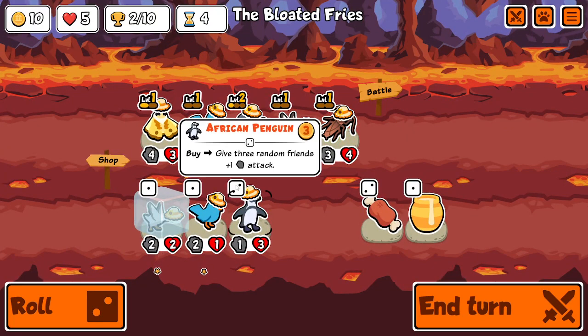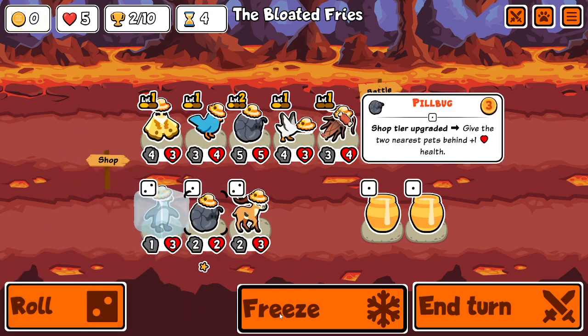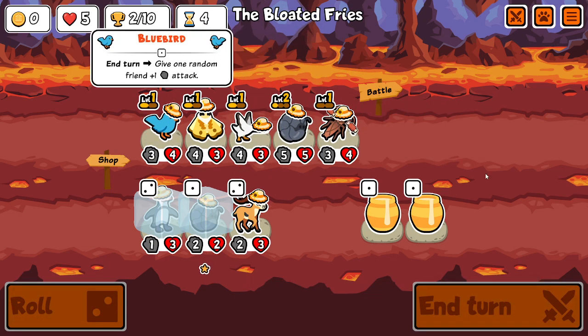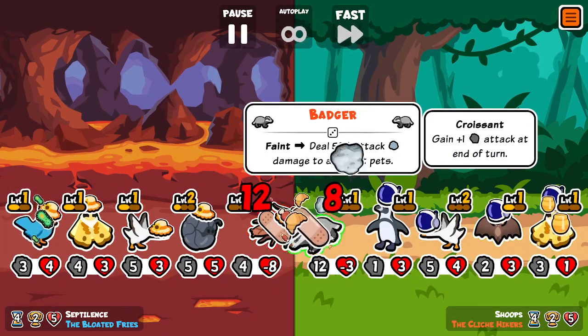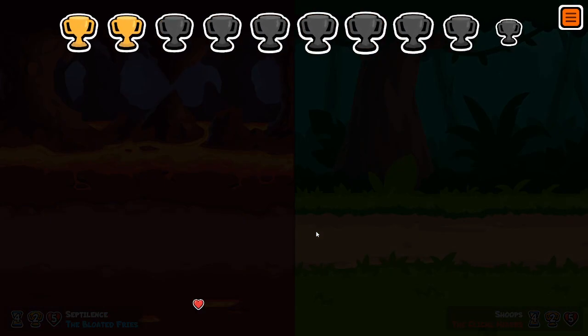We've got all five. The bloated fries are looking great so far. Oh, early penguin — they must have changed his tier. Is he only tier 2? I thought he was higher. I'm gonna freeze the penguin for now. Another pill bug — that's great. These two both get plus one HP, which I think will be super helpful down the line. The cockroach is gonna be a 10/4, which is useless because this guy's gonna knock him out anyway. Win! No, wait — because of the leak! Oh, that stings!